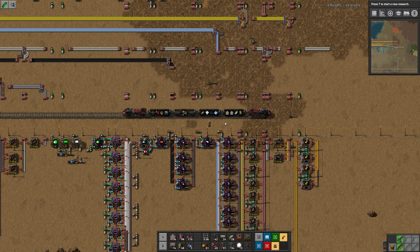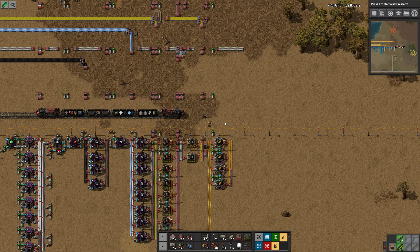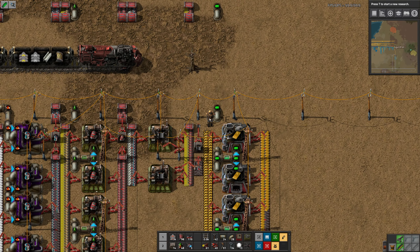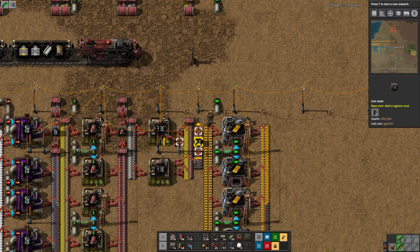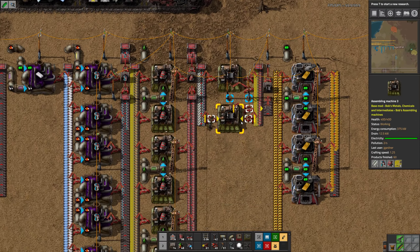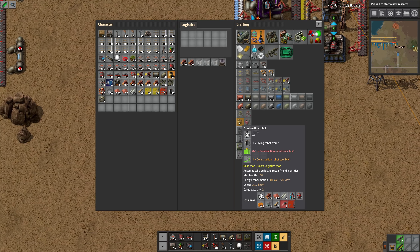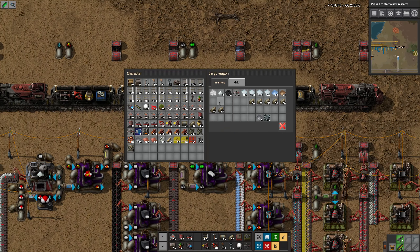I've been thinking a ridiculous amount about Bob's Mods and I'm having a lot of fun. I had to tear myself away from it. If I recall correctly, I'm starting to get robots. I don't know if I have a suit or not — let me check. There's some legs and two robo ports that can carry up to 20 robots. I'll grab 50. Let me convert these — construction bots. I do recall making the bits for this. I need construction robot brains Mark 1. Let me see if I have any of those in the train.